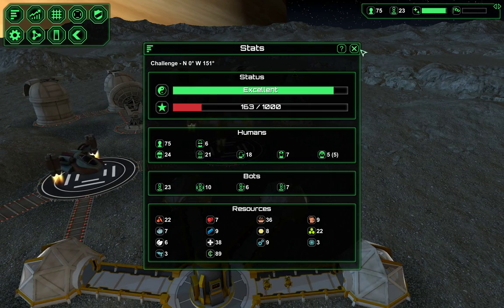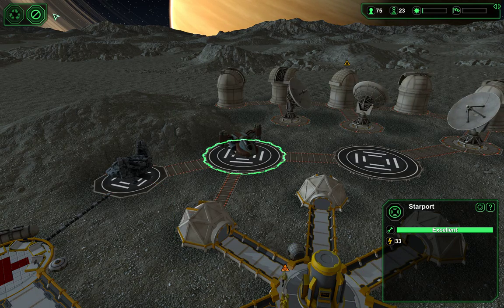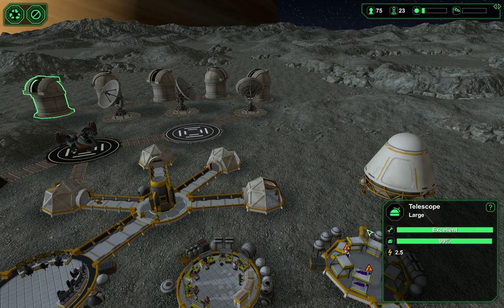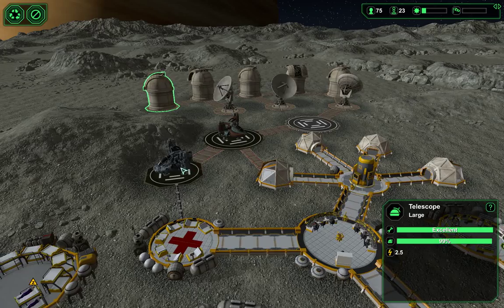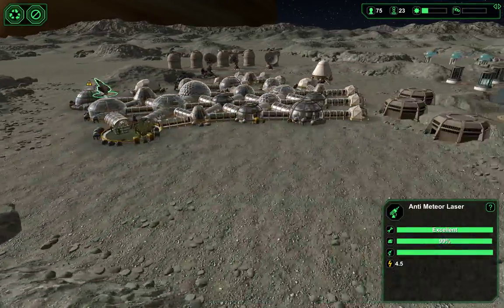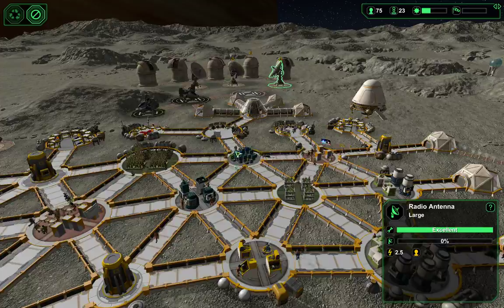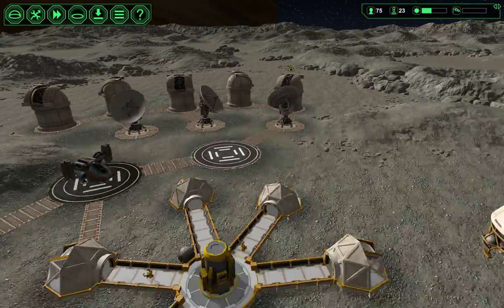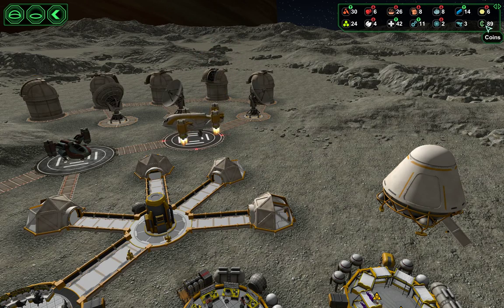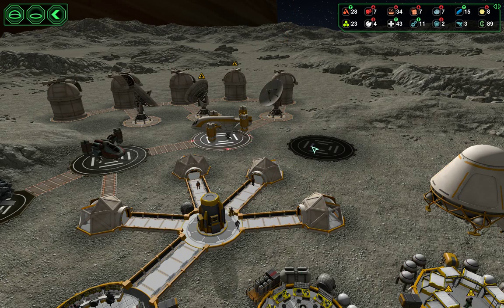How are we doing on colonists? We're up to 75 colonists — we got 25 in now. Let's turn off these landing pads. We have five telescope consoles, so we have a 99% chance of disaster prediction. We have a 97% chance to intercept meteors. And with our radio antennas, we have an 88% chance to intercept calls — so those are pretty good odds.